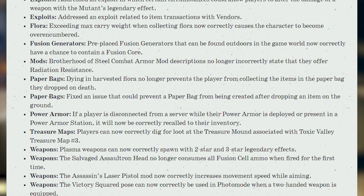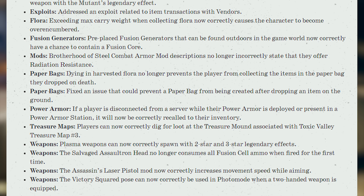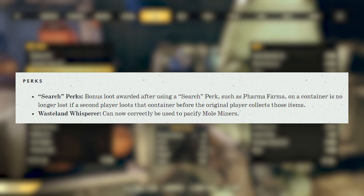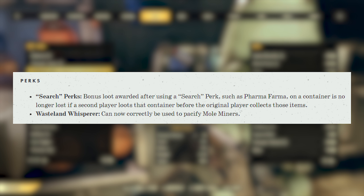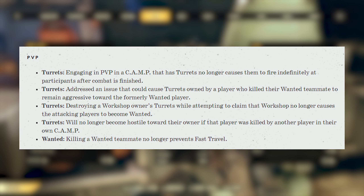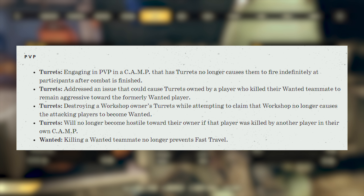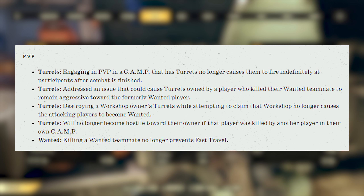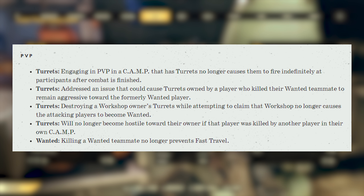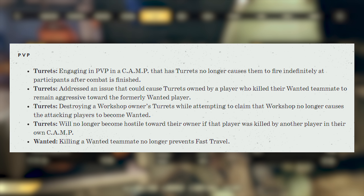The victory squared pose can now correctly be used in photo mode when a two-handed weapon is equipped. For perks, bonus loot awarded after using a search perk such as Pharma Farma on a container is no longer lost if a second player loots that container before the original player collects those items. Wasteland Whisperer can now correctly be used to pacify mole miners. For PvP, engaging in PvP in a camp with turrets no longer causes them to fire indefinitely after combat is finished. Addressed an issue where turrets owned by a player who killed their wanted teammate would remain aggressive toward the formerly wanted player. Destroying a workshop owner's turret while claiming that workshop no longer causes the attacking player to become wanted. Turrets will no longer become hostile toward their owner if the owner was killed by another player in their own camp. Killing a wanted teammate no longer prevents fast travel.